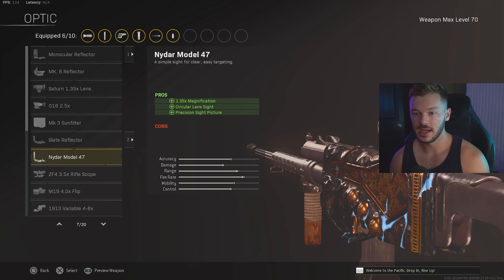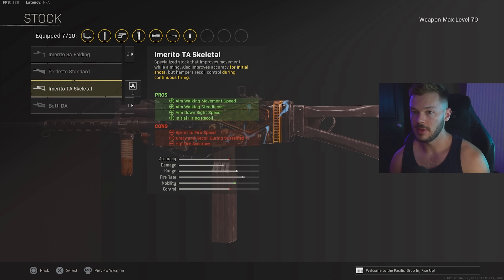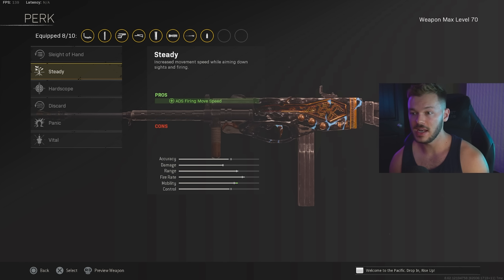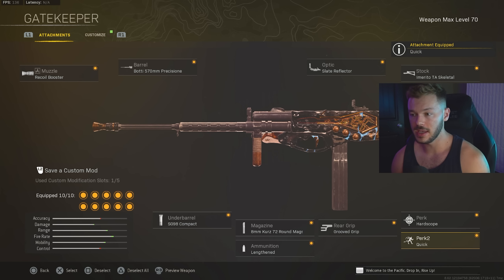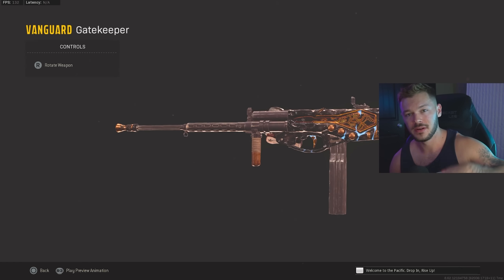In the optics section we're throwing on the Slate Reflector — you could use the Night Armada 47, but the Slate Reflector works great. For the stock we're going with the Emirato TA Skeletal — this has been my go-to for a while and I really enjoy running it on this build. To finish off the build, in Perk 1 I personally enjoy running Sleight of Hand with the 60 round mag, but with the 72 round mag you could also run Steady or even Hardscope for the increased recoil control. In Perk 2 we're going Quick for increased sprint speed. That's my full Armaguerra 43 build — if you enjoyed today's video give it a like, subscribe, notifications on, and I'll see you later.